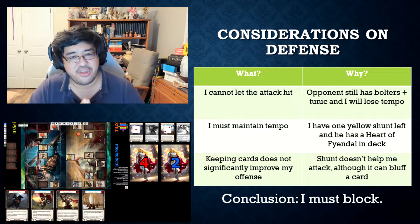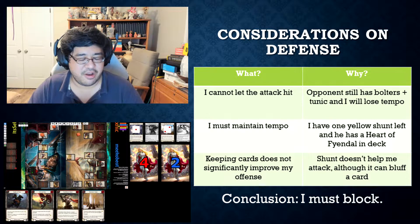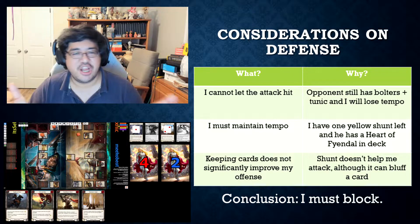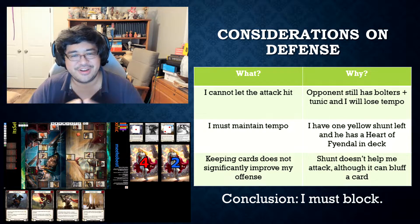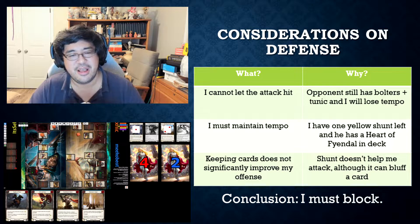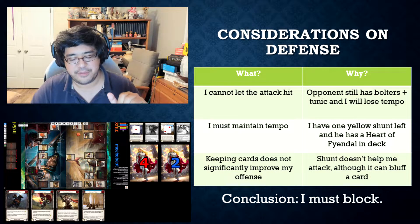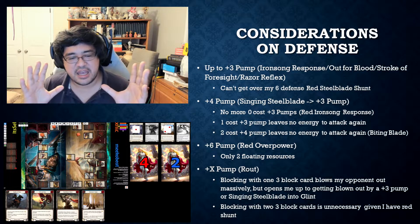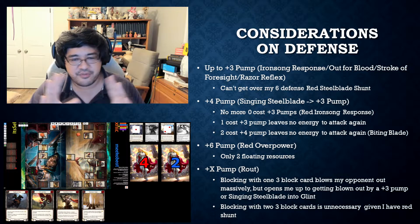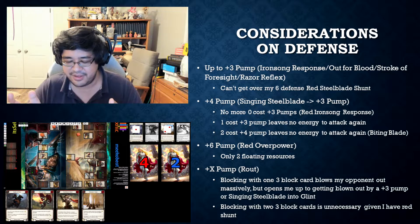The final consideration is that keeping cards in my hand does not significantly improve my offense. The shunt being a defensive reaction does not allow me to attack with it - although it can bluff a card, I didn't think that was worth it. So the conclusion is that I must block. Now that we've gotten there, let's take the next step in the decision tree and calculate how much I have to block. Dorinthia is more complex and less complex than other heroes in different ways.